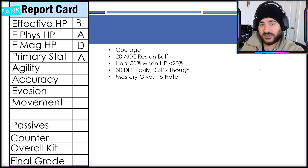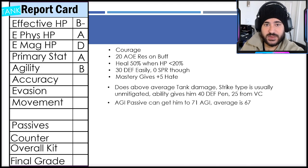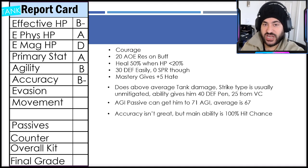For primary stat I'm giving him an A. From a tank perspective, he has an above-average amount of damage. High base attack, strike-type damage is typically unmitigated since enemy teams don't stack strike resistance. He's got an ability that gives 40 defense penetration plus 25 from his vision card sets — up to 65 defense penetration total — amplifying his damage output. In JP videos I've seen his attack stat average around 1,300 to 1,400, which is very high for a tank. Agility I'm giving a B — with the agility passive he gets to 71 agility versus an average of 67, slightly above average.